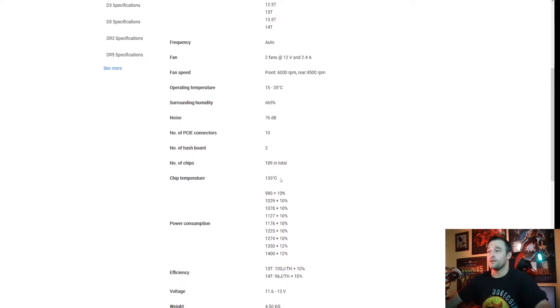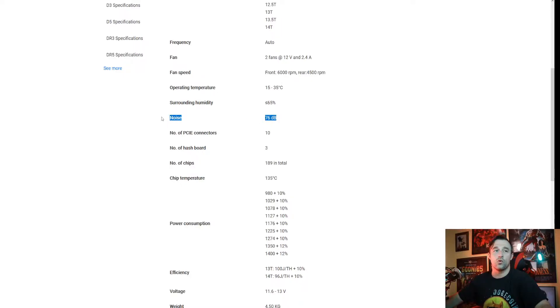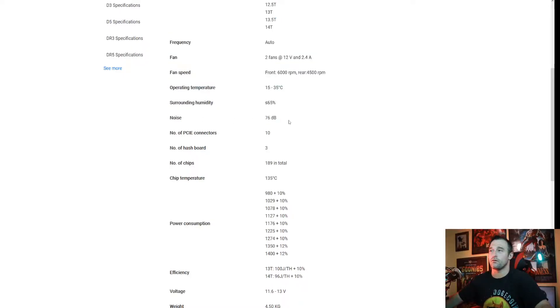The temperature could be useful, and the decibels — the noise is definitely important. You throw this in your house and your wife is going to strangle you to death.